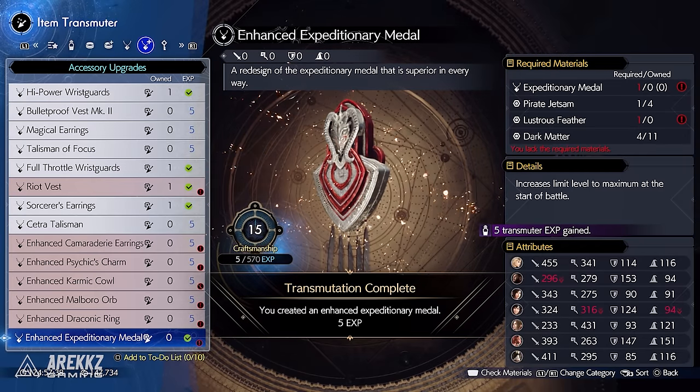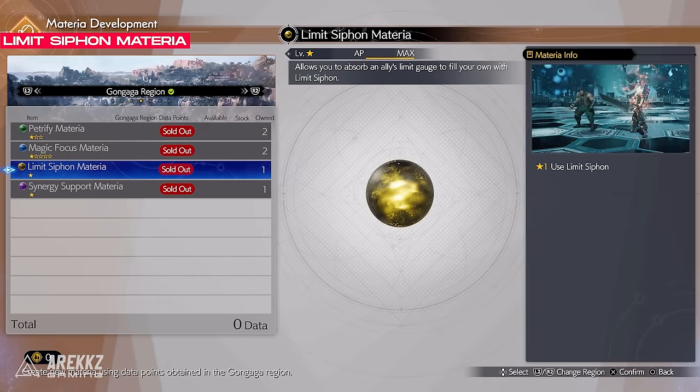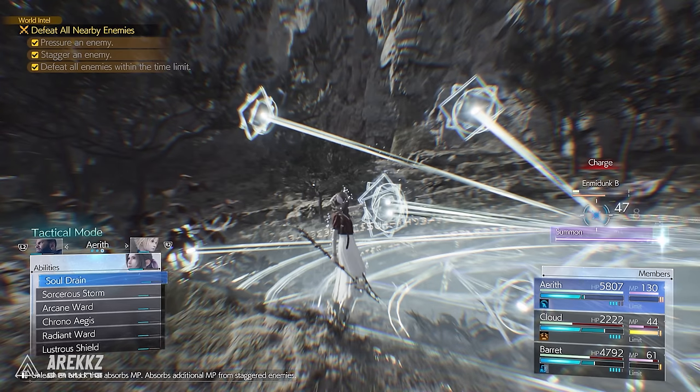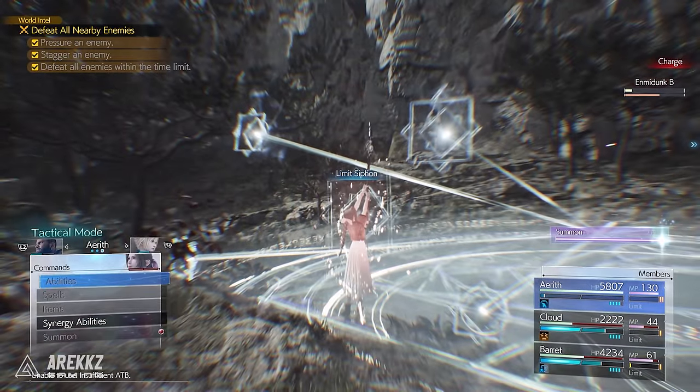Next, there are a couple of other items that allow this tech to come online. You will need the Limit Siphon Materia, which can be purchased from Chadli in the Gongaga region for 40 World Intel Points. This materia lets you use one ATB to siphon the Limit Break off of other characters onto the character that used it.